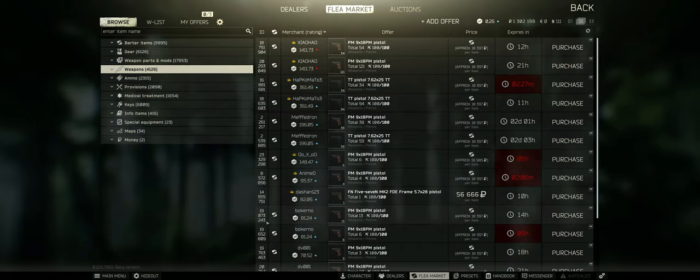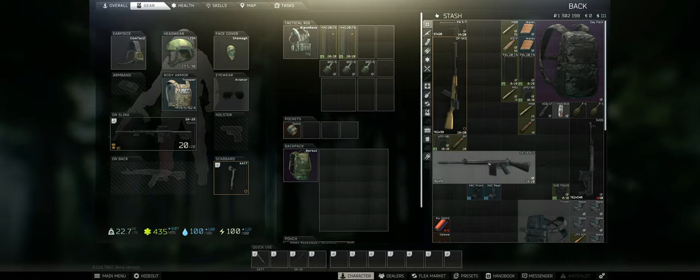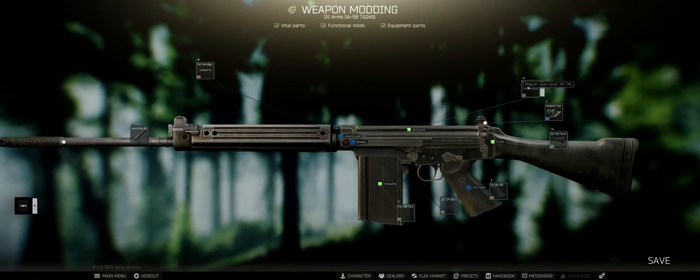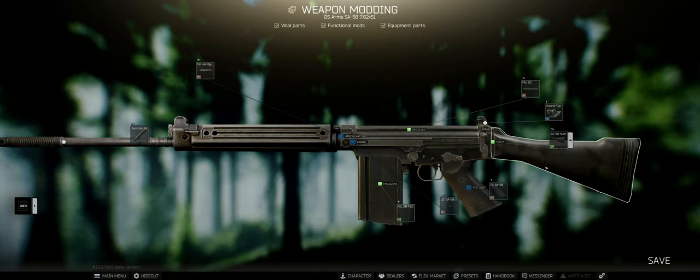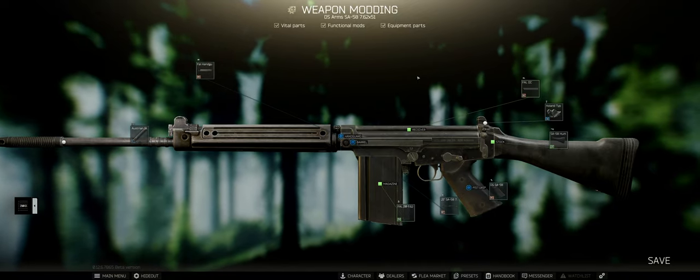What I mean by that is: if you have a gun — for example, this SA-58 — you can right-click on it and mod it from your inventory directly, but it won't show you any viable mods. The reason is because you don't have any of those mods in your inventory.